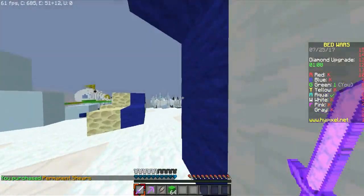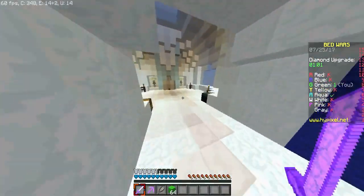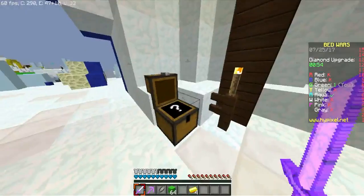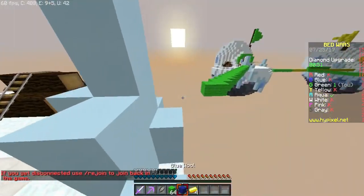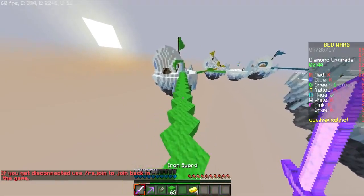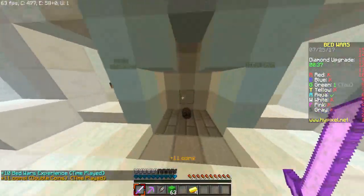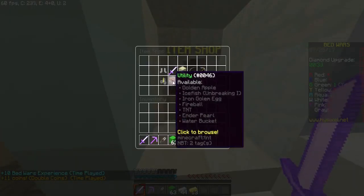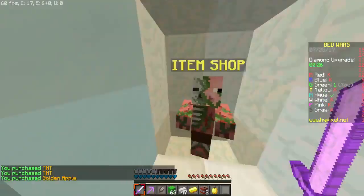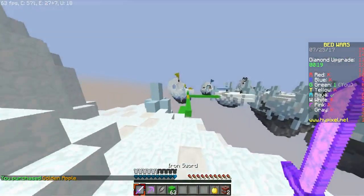The only one left is aqua, and he's on the other side of the map. Let's get some TNT — two TNT should be enough. Even if the defense is extremely good, two TNT should be enough to break through their bed. This has been a quick game of Bedwars actually, and I like it. Let's buy two TNT and a golden apple — sure, why not — and let's go for aqua.